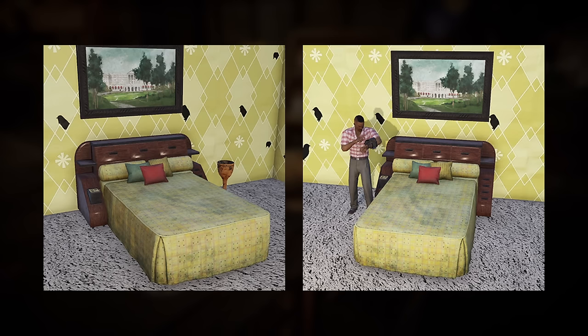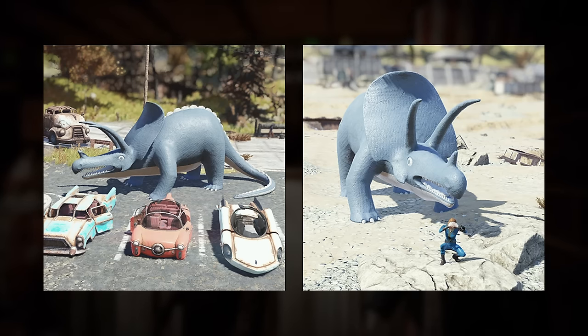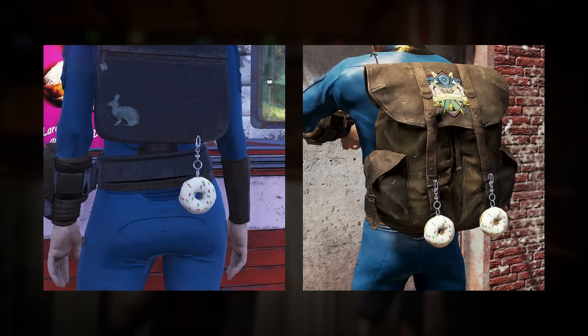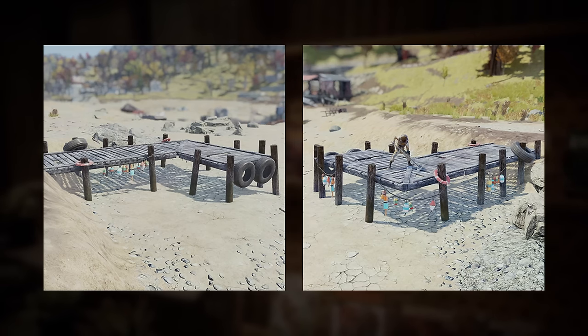Running through some camp items next, we have the guest bed, which looks like it could appear in a bundle alongside some Helvetia themed camp items. The latest dinosaur to come to Fallout 76 is the Giant Triceratops, and we certainly have quite the collection of these now. A new donut themed backpack flare is on the way. The Ohio River Adventures Dock kit will go perfectly with the latest prefab, which is a boat.